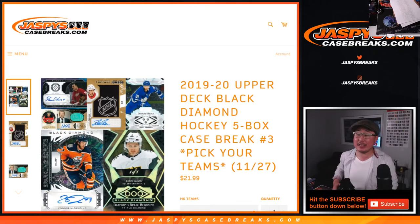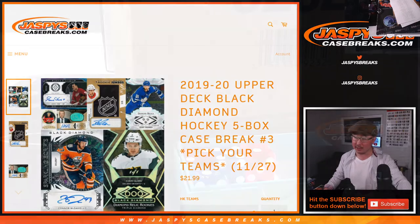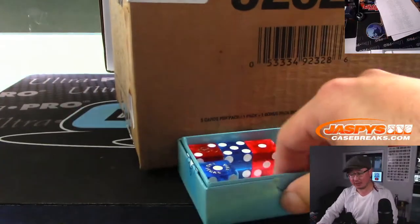Hi everyone, Joe for Jaspi's CaseBreaks.com coming at you with a brand new release: 2019-2020 Upper Deck Black Diamond Hockey. Five box, pick your team number three, and that's from a fresh master case right here.